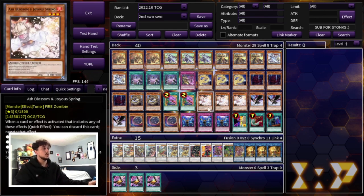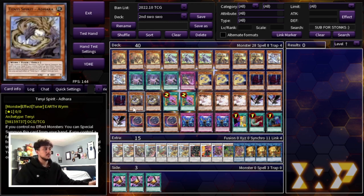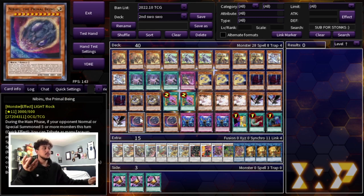For the hand traps, we are playing three Ash Blossom — the most generic hand trap. Three Diddy Crow, which is the best hand trap in today's format. And three Nibiru. Nibiru is obviously very powerful, but Tier Limits just got a new card called Rule Kalos in the TCG, which stops your opponent from being Nibiru'd. However, Nibiru was really good into Tier Limit and Sprite matchups. Your opponent still has to read that you have it and go into Rule Kalos before you can Nibiru anyway, so it remains really powerful.